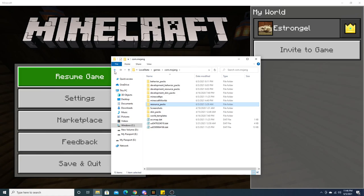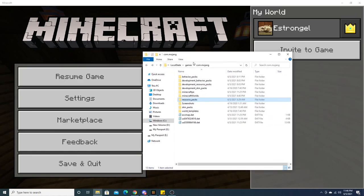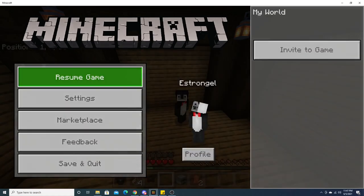Once you've done that, it should install correctly, and then you should be able to just run it in your world. I won't be able to show you how to get to the files if you're on a mobile device or other device, but I have left a link to a minecraft.net help page in the description, so make sure to check that if you need it.